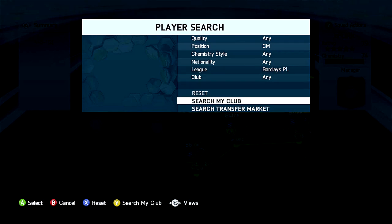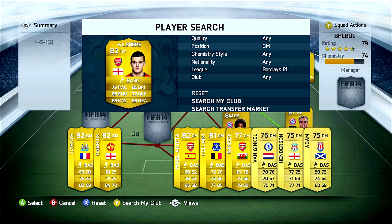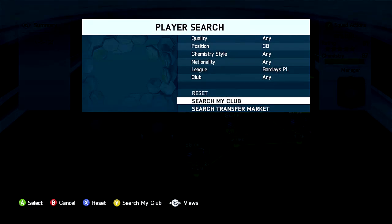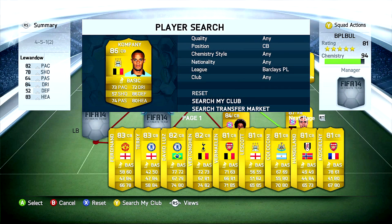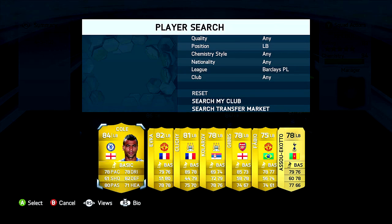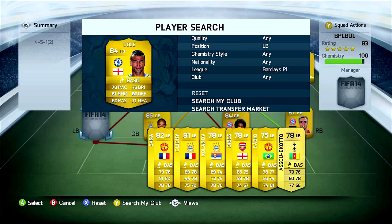Next to him we are choosing a really good central midfielder — it's Jack Wilshere from Arsenal, London. I just enjoy so much watching him play football because he is young, dynamic, and just stunning. Our second central back will be Vincent Kompany from Manchester City — in my opinion one of the top 3 central backs in the English Premier League: 73 pace, 86 defending, 80 headers, and so strong, which is the most important thing in FIFA 14. And the last player is Ashley Cole as left back from Chelsea FC — he has played such great football over the last years and deserves a place in our squad.